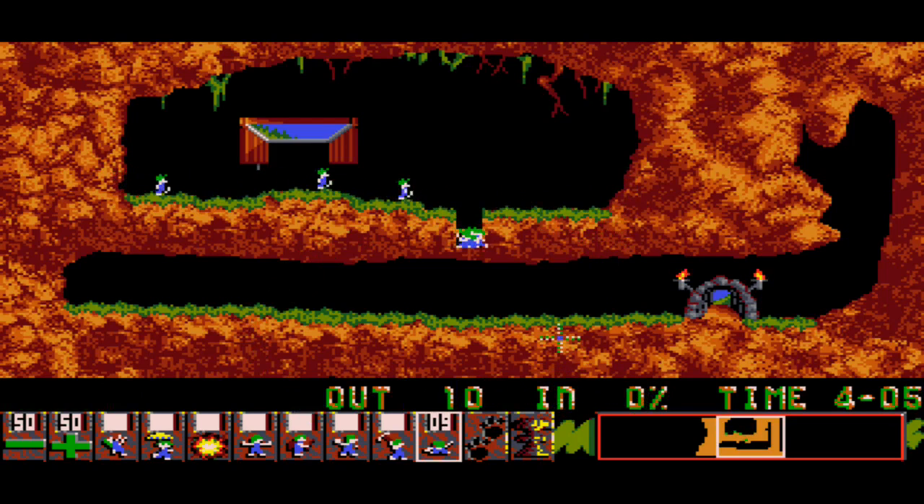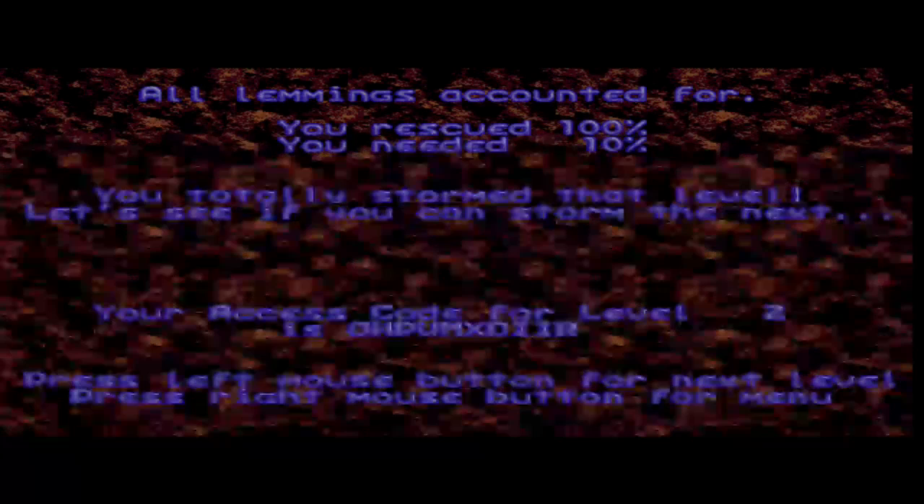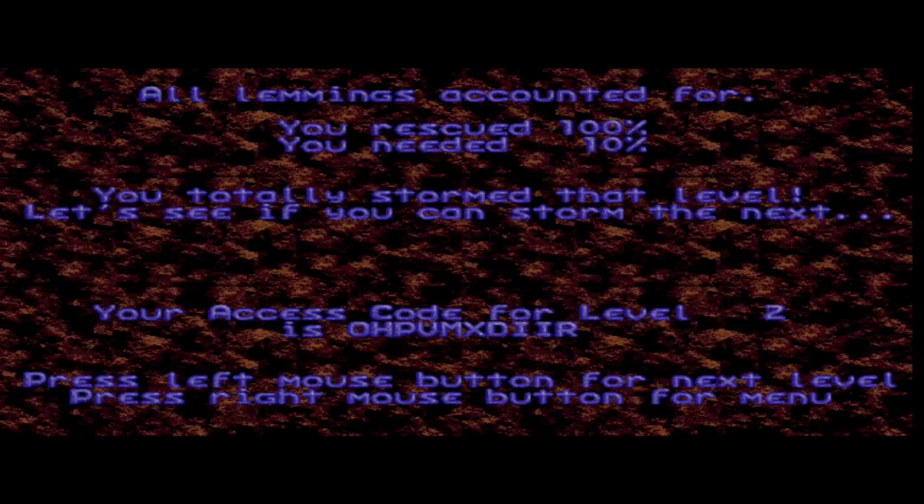Zero percent of lemmings have made it to the exit so far. I've got a time limit, a little map I can manipulate, and plus and minus symbols to affect the rate lemmings come out. There's a paw print button that pauses the game - clever - and a nuke button that kills all your lemmings, which is sadistic and fun sometimes. There we go, that's level one - all lemmings accounted for, rescued a hundred percent! Now let's move on - I get a code for the next level.